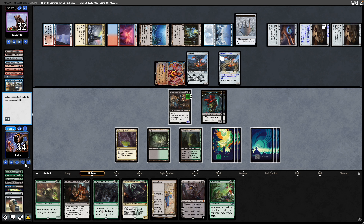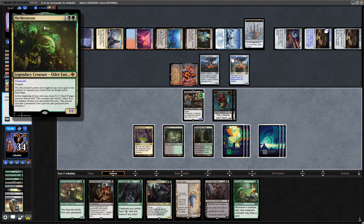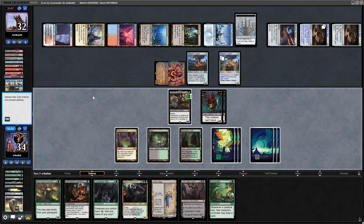Also noteworthy that with our Commander — not sure if I pointed it out — it doesn't trigger on tokens. Decided to go for a token build anyway, because it's Saplings and it's token aristocrat shenanigans. The Fungus and the Saplings still aren't quite there for Commander — there are one or two Commanders you can make work with it, but for the most part it's not quite there yet. So just went with a generic token build.